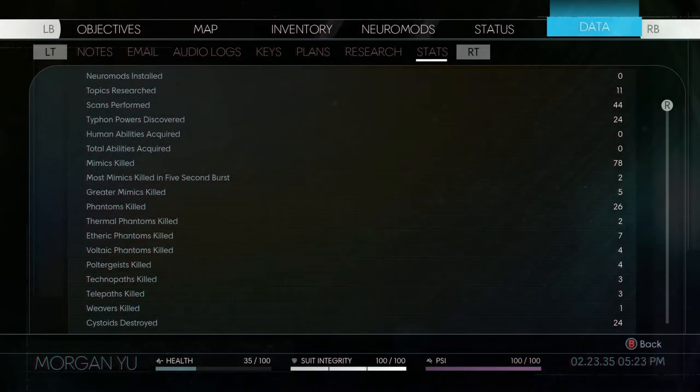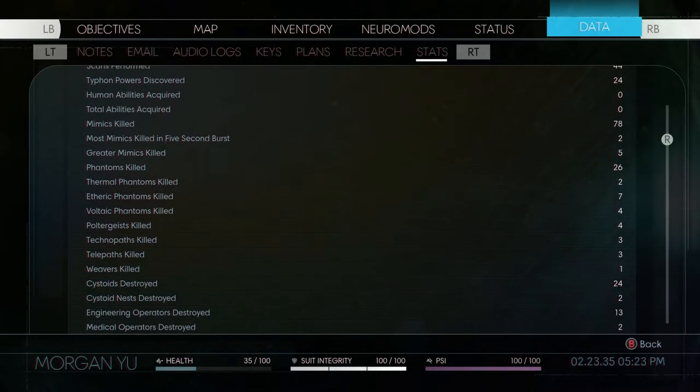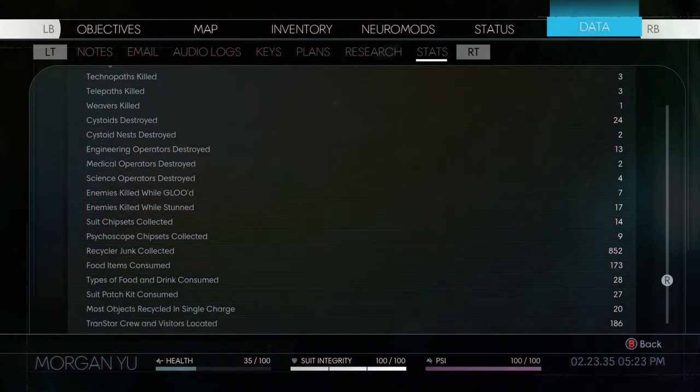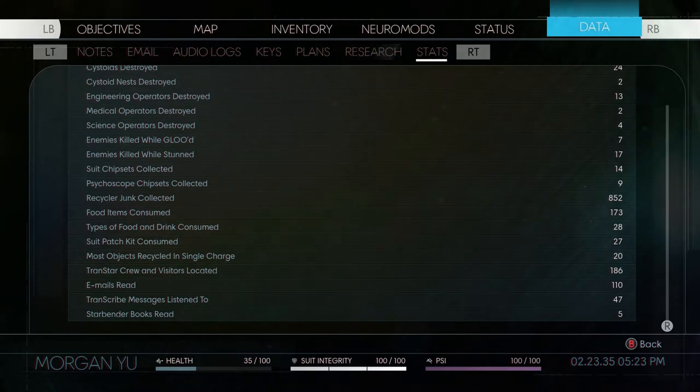Hi guys, this is Stormouse03. Welcome back to my 100% walkthrough for Prey. We are in episode 9 in the cargo bay. We're doing a quick stat check: 28 food and drink items consumed, 186 Transtar crew and visitors located, 110 emails read, 47 transcribed messages listened to, and 5 Starbender books read. We also have 5 black market dead drops and 3 of Morgan's messages to themselves.